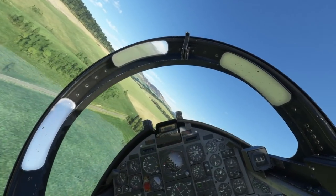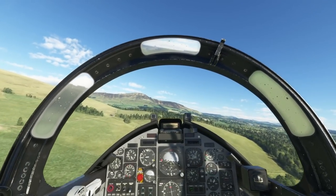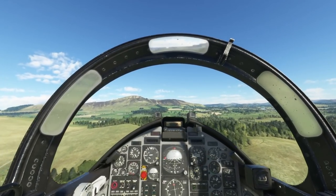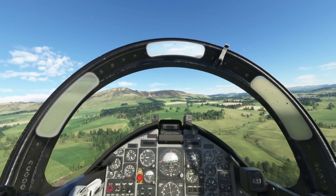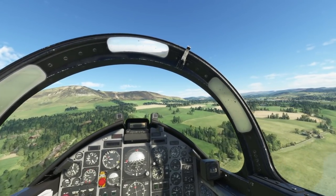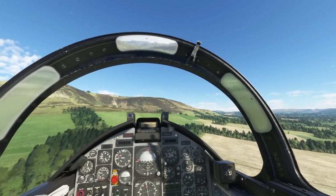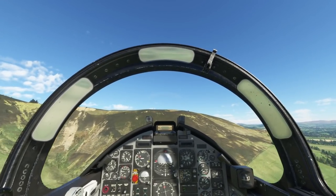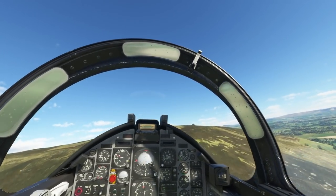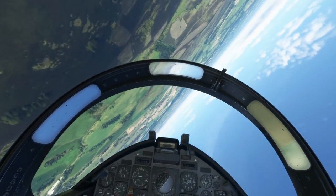I'm going to ridge roll over this hill to the left, then pull up and fly into Edinburgh — take a look at a couple of the sites, maybe get involved with a couple of bridges, then recover back to Edinburgh for a visual run-in and break. If you're still here, check in the comments what your favourite features are to fly around, or if you don't flight sim, what are your favourite places to visit. There we go — ridge roll.